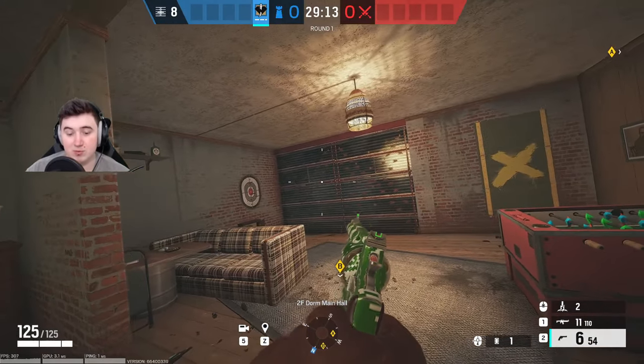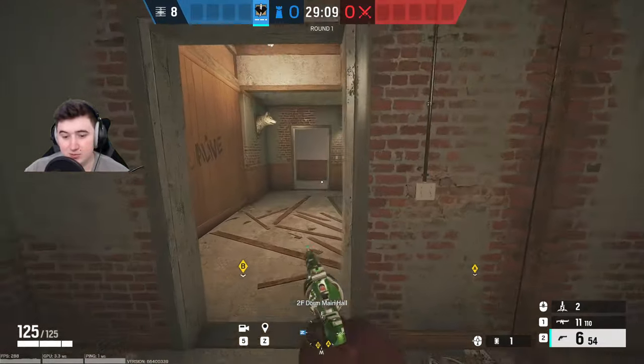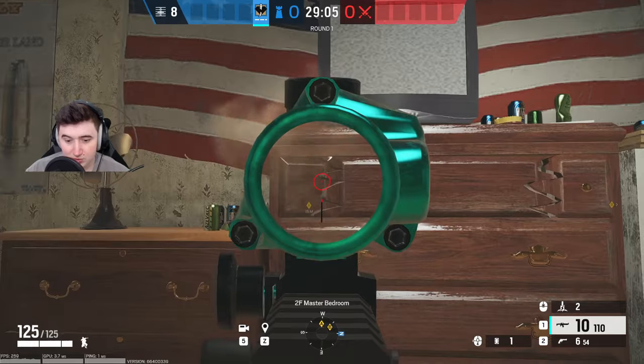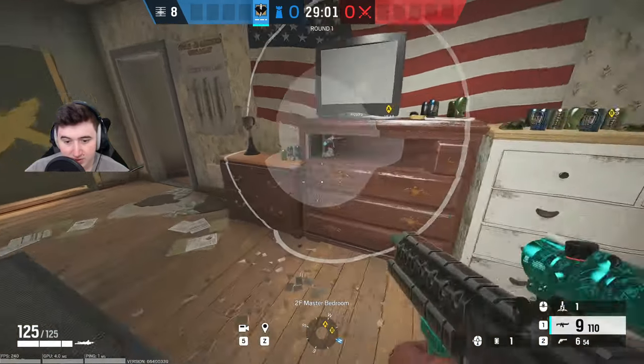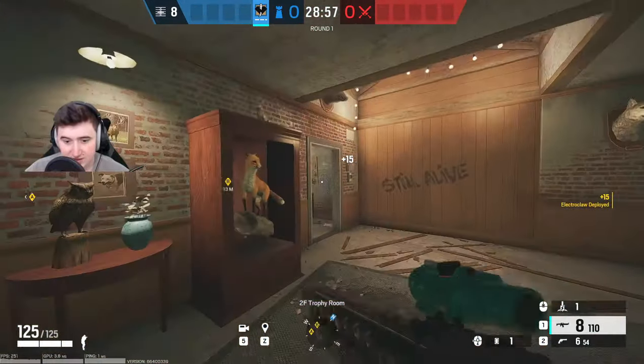The first claw spot is for the master wall, which is probably one of the most important walls on the site. For the first claw spot, you want to put it in master here — if you make a sort of hole, you can put it in there, or put it in one of these drawers basically.